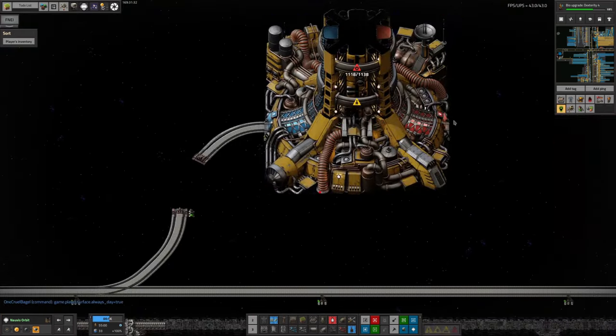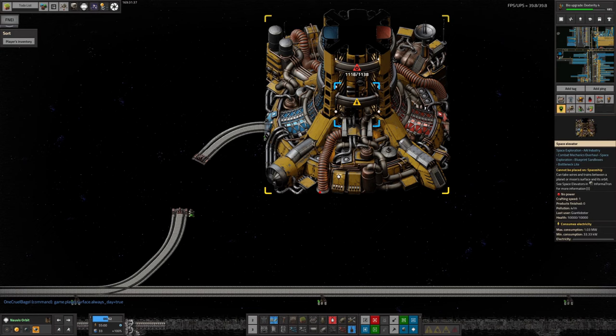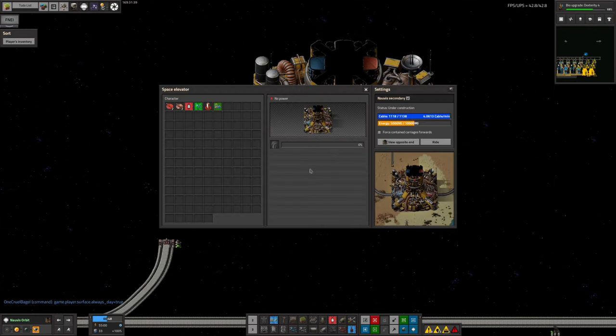Eventually it'll be able to go down this alternative elevator here, which hasn't been built yet. The reasoning might be to save on elevator cables — if we build this one up, it's going to start consuming around four cables per minute as well, which would roughly double the number of cables we're using on Norvis.